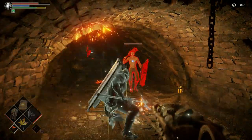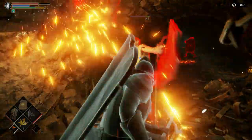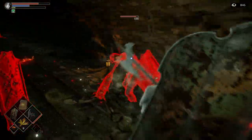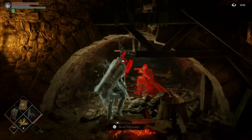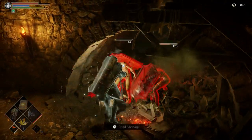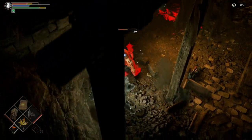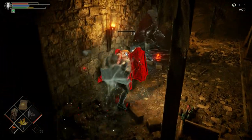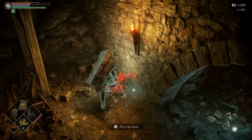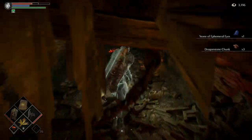This guy's got a gray club. They both have the gray club. They have no armor on. Halberd rocking him. Rockin' with the bird. Stone of Ephemeral Eyes and Clearstone Chunk, Dragonstone Chunk, Stone of Ephemeral Eyes.